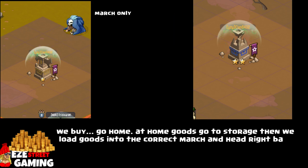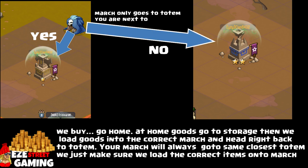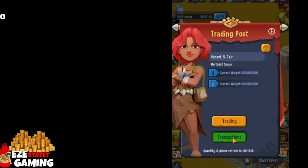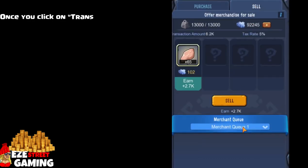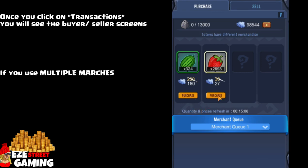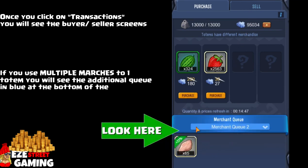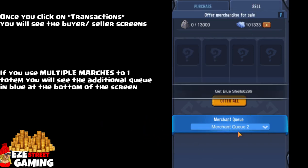If you try to sell back to the same totem it's about 50% cost. To clarify: you don't have to make long marches from one totem to the next — you always march to the totem you're right next to. You buy from one totem, go straight back to your outpost, load up the items from the one-star totem, then march back to the two-star totem with those items. Once you click the Transactions button, you'll see Buyer and Seller pages. I go to the Seller part first, empty out my cart, and they'll buy everything. If it's in red, you're selling for less than you paid — so don't sell them items they already carry. Once you've emptied your cart, switch to the Buyer screen and buy one item to fill your cart, then head back to your outpost.